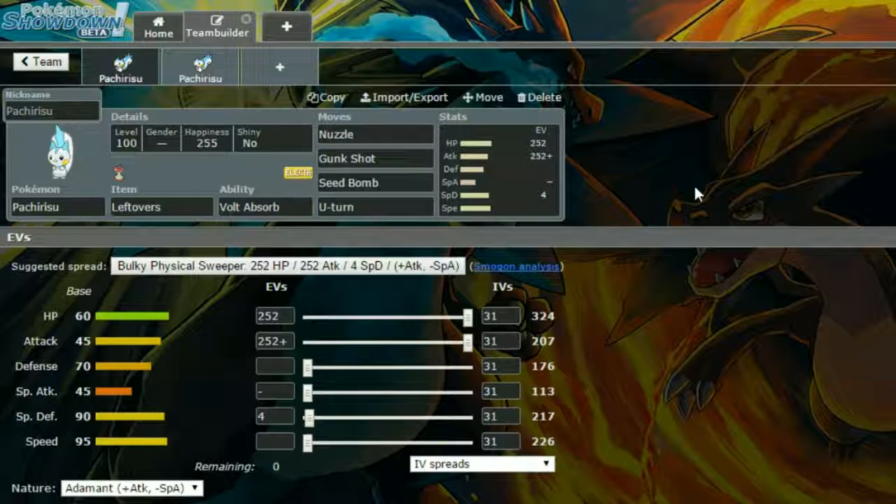I've gone for four attacking moves. Nuzzle is base 20 power but guarantees paralysis on the opposing mon, which is really handy for slowing things down — especially against recover stallers. Gunk Shot is a strong Poison-type move that can hit Fairies and Grass-types. Seed Bomb covers Ground-types and Ground-Water types. U-Turn is there just to get out of bad situations.